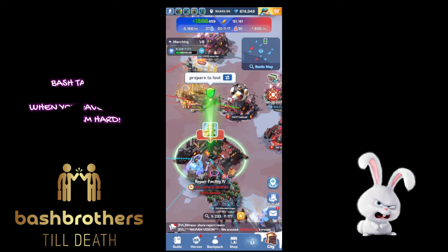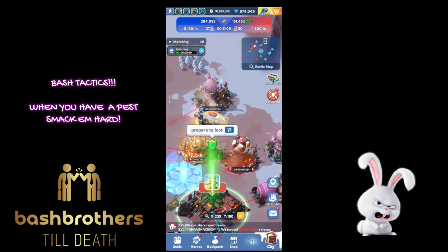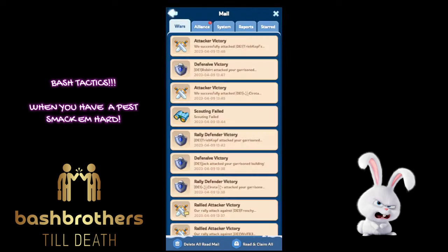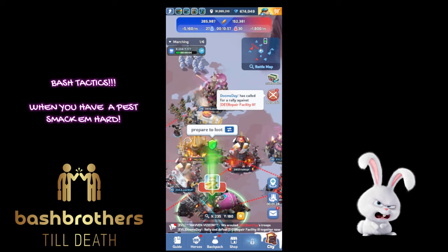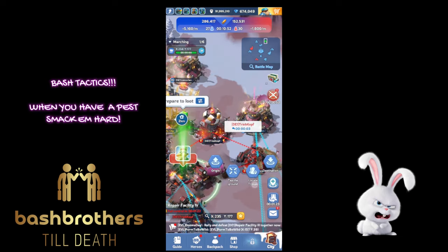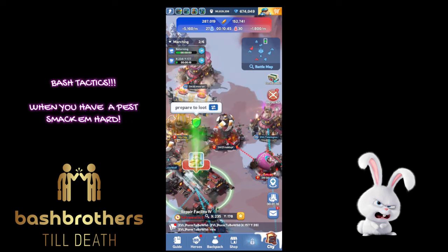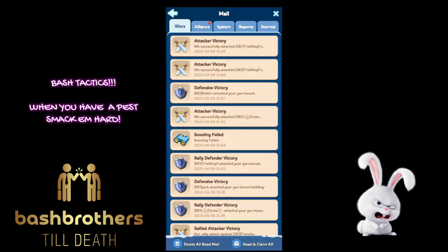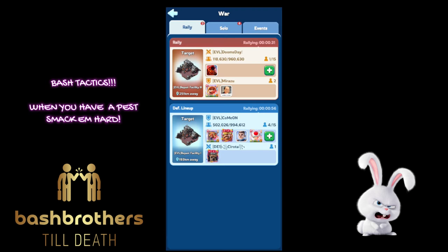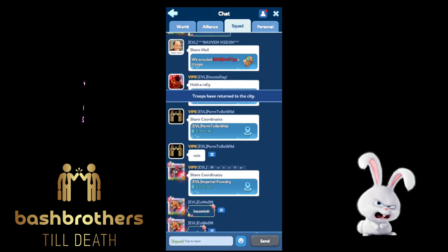Some Bash tactics: I love PVP. When you have a pest, smack him hard and send him to the hospital — he can only use speed-ups, remember that. Three-pick-off — he's a beast, was attacking a lot of my players, so I got called in and attacked him. Sirota was definitely their MVP, very all over the place grabbing buildings.